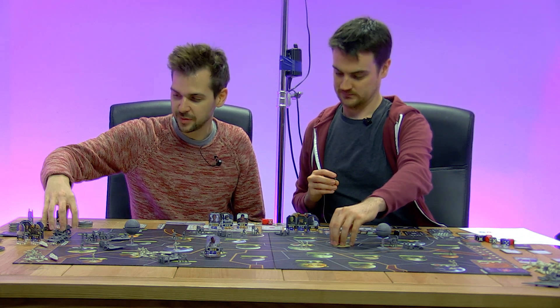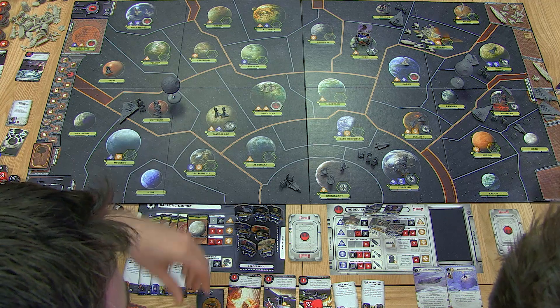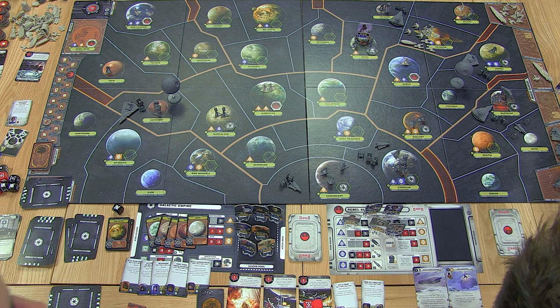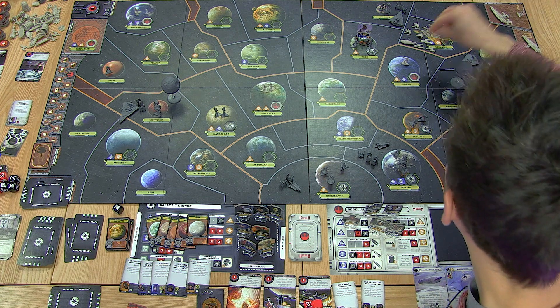So we move up all these units as well. Next turn another asset. Wow, look at the build queue — they've got so many Star Destroyers, it's packed full. We get a bunch of stuff though as well. Our first Mon Calamari cruiser rolls off the line, our first Mon Cal, and also we get some fighters.